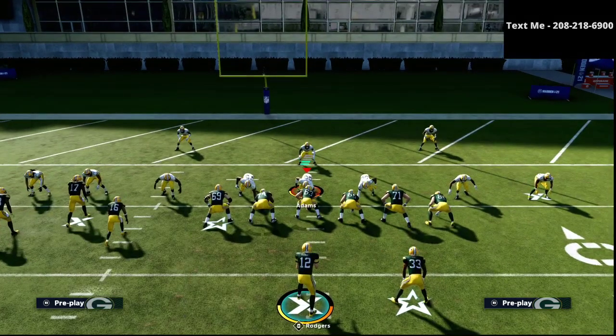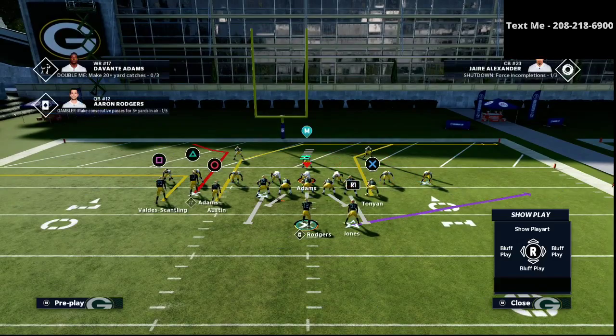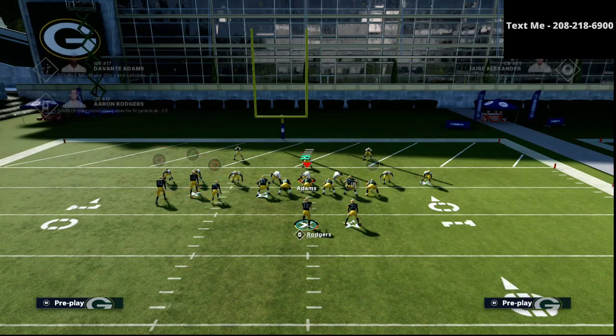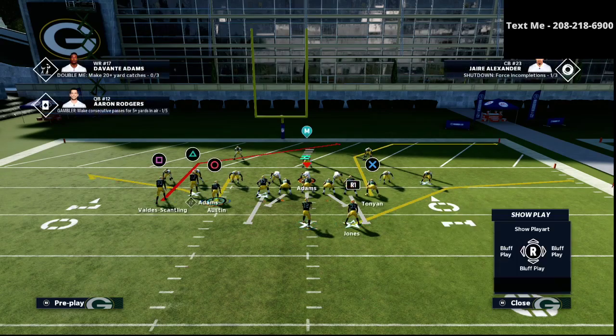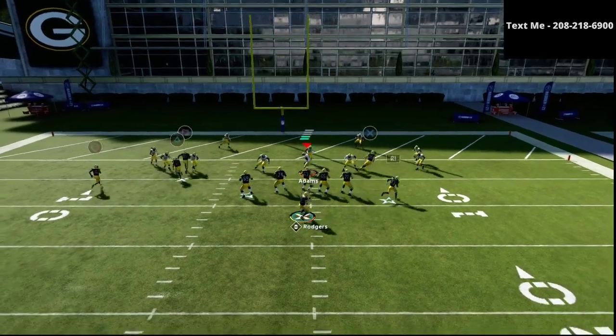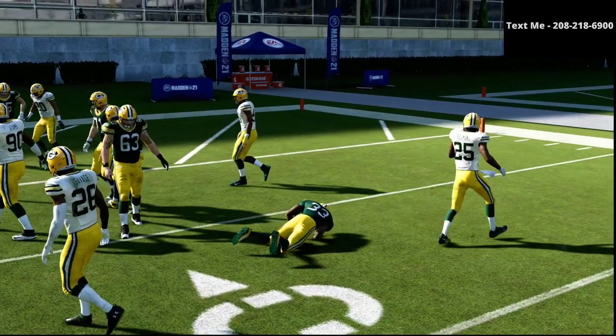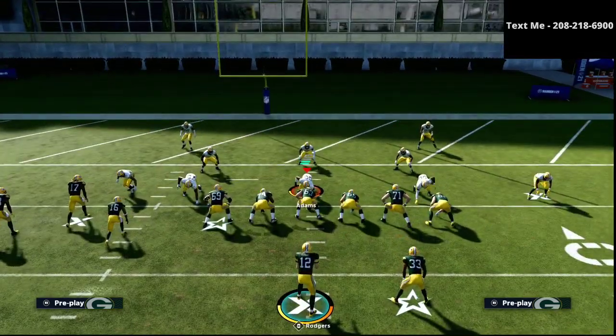The inside switch is really effective for when they're not playing hard flats — because they're so used to you running the option route. A play like inside switch is really, really good. What we're going to do is put triangle on a flat, circle on the hitch, smart route the hitch and the corner route. When we motion this out, you can hit this back quick and kind of do the air truck thing to get up the field. Those are two options inside the 5-yard line that you can go to.